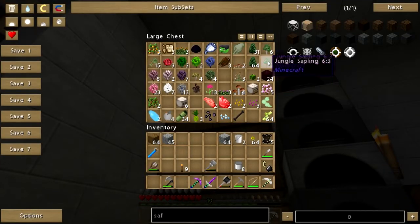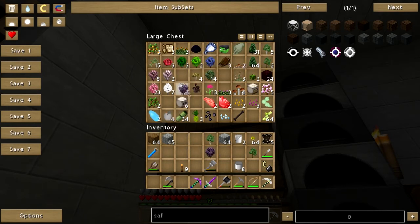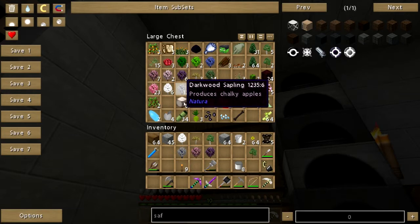I got some jungle saplings. We'll plant those. Spruce, eucalyptus — yeah, I got eucalyptus! I got some jacaranda. I got some cherry. I got some acacia. It's rubber, kiwi, darkwood. I'll go ahead and plant the ghostwood and the darkwood. And I don't really have anywhere to plant a bloodwood sapling right now, but that's okay.